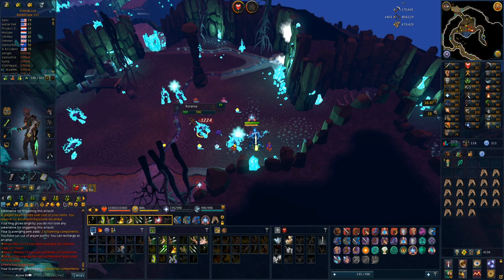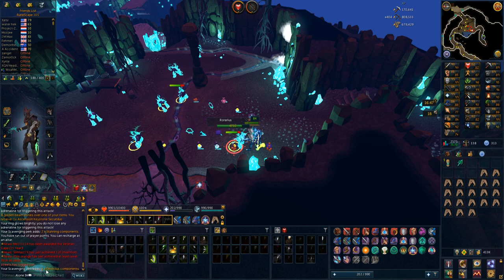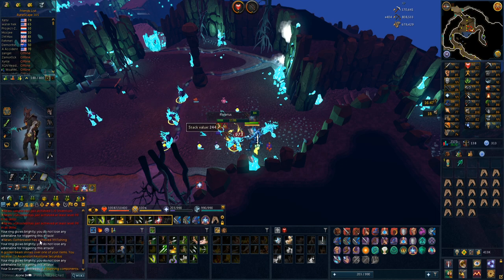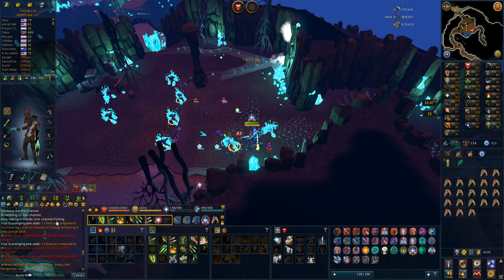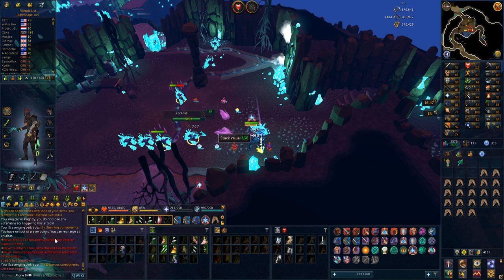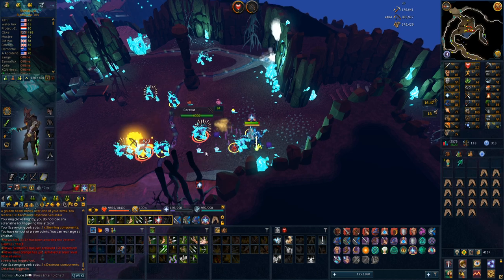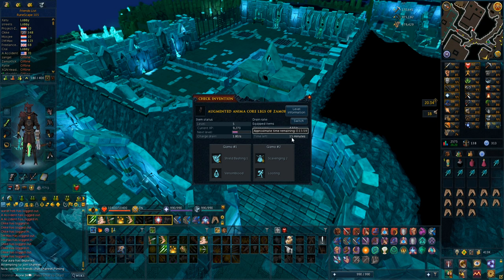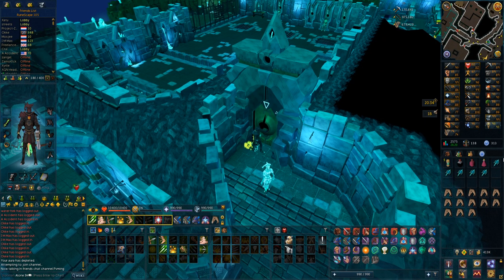With scavenger 2 I'm already getting a decent amount of supplies. I just got 2 dexterous components, 2 stunning components, earlier some swift components, evasive components, and precise components — all in 20 minutes, so you get quite a lot. Hopefully I can get some precious ones too. With only 16 minutes of charge left I'm going to use all the quarters keys I got, which wasn't really that many. I already used like 11 keys, so it's going to be 16 total for the video. Let's see if we can get lucky in these 5 keys.